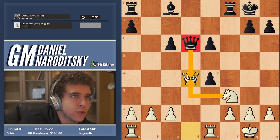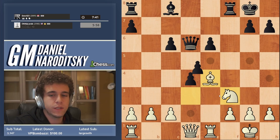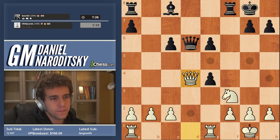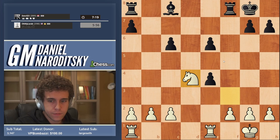It was a mistake for Black not to take on d6 with the knight. Why couldn't we immediately win the pawn? Because if we had taken on e4, Black would have had the additional option of taking the other bishop — the dark-squared bishop. So we had to take on d6 first. Now we're better.